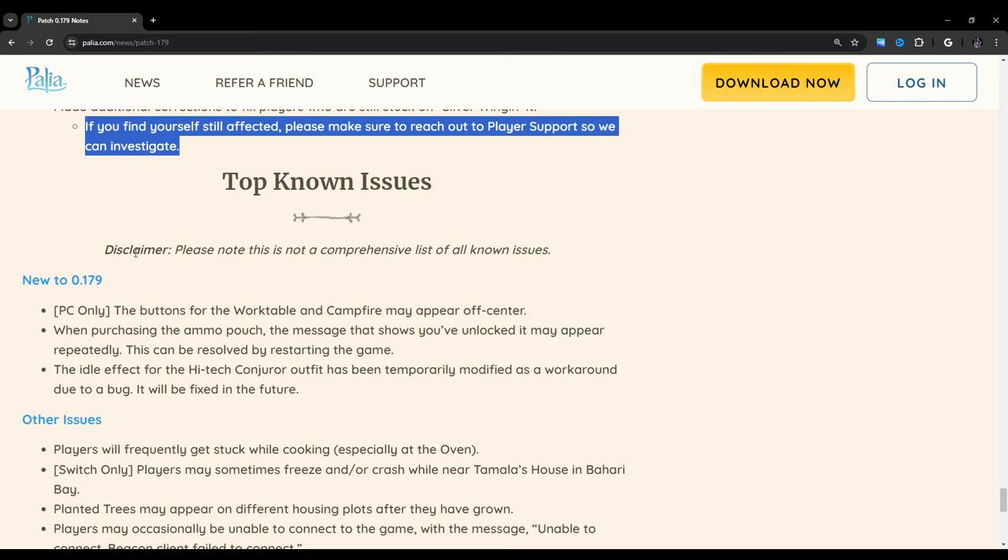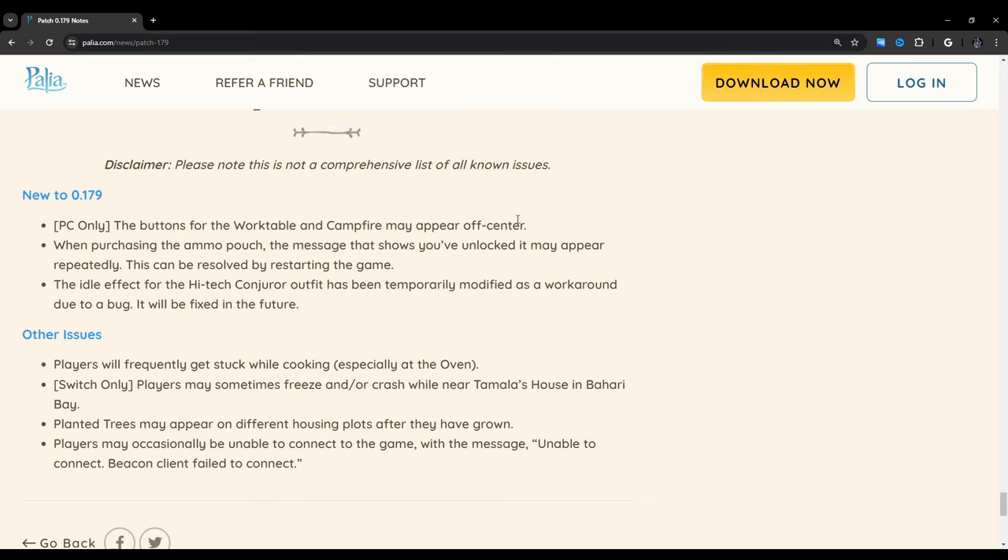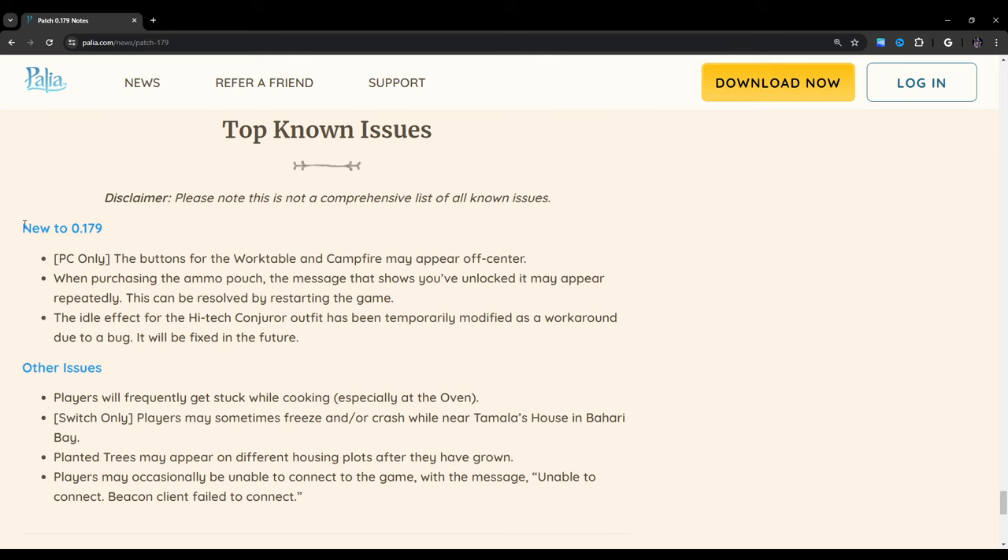Top known issues — note this is not a comprehensive list. New to 0.179: we already have top known issues for this patch and I haven't even logged in yet. PC only: the buttons on the work table in Campfire may appear off-center. When purchasing the ammo pouch, the message showing you've unlocked it may appear repeatedly — this can be resolved by restarting the game. The idle effect for the Hextech Conjurer outfit has been temporarily modified as a workaround due to a bug, and will be fixed in the future.